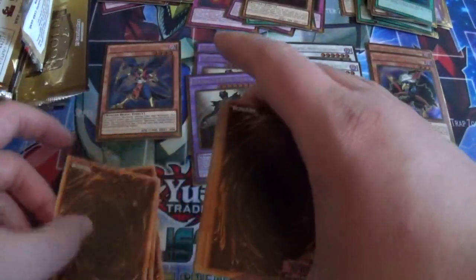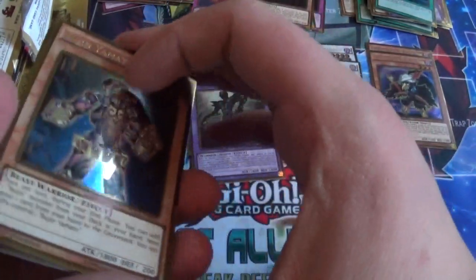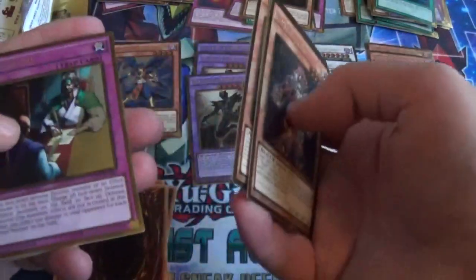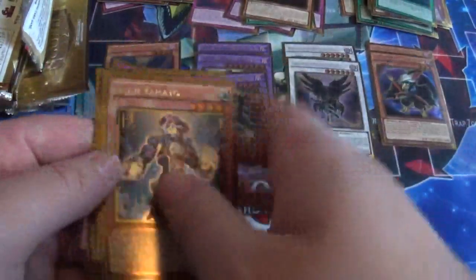So, here we go with the secrets again — six of them. We get a Bujin Yamato. Compulsory. Rank of Magic Numerion Force. Dianaea. Ceasefire — nice. Right Leg of the Forbidden One. Cephalon. Blue-Eyes White Dragon. And Call of the Haunted.